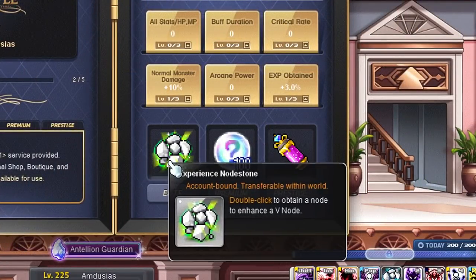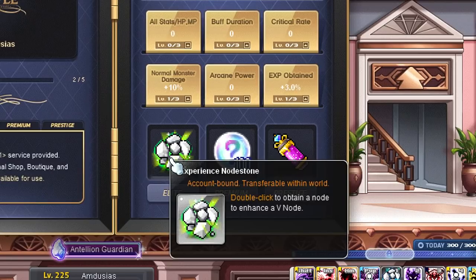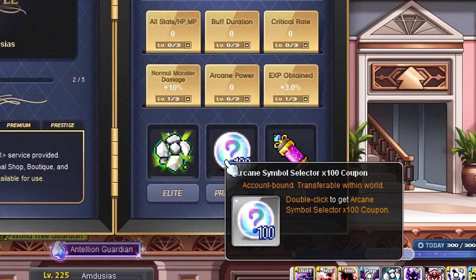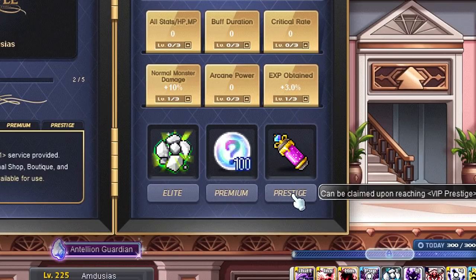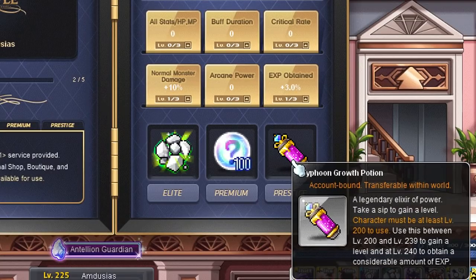Every time you upgrade your pass fully you will get a nice goodie as well. Once you reach VIP Elite you will get an EXP node stone, which is amazing for leveling up your 5th job node stones. You will get 100 arcane symbol select coupons if you reach Premium. And a leveling potion usable between level 200 and level 239 once you reach VIP Prestige.